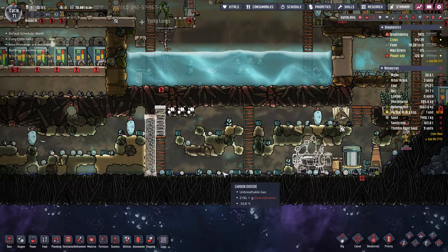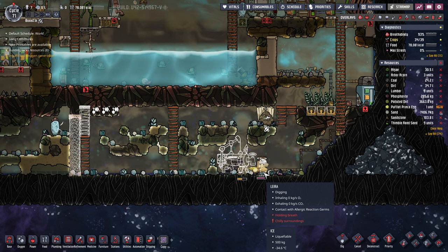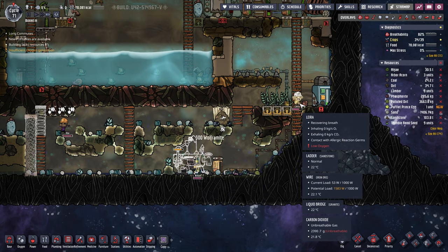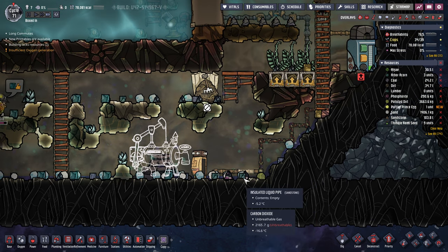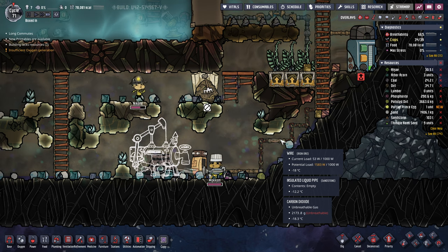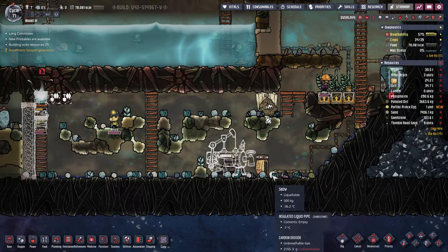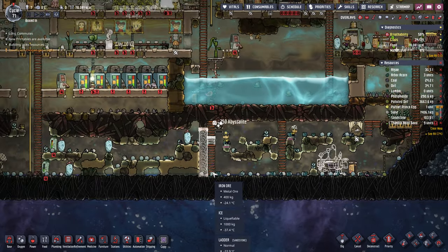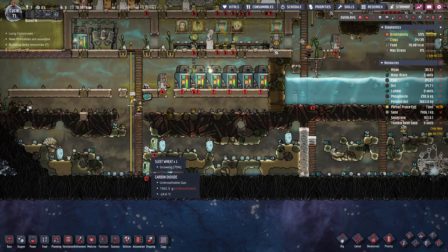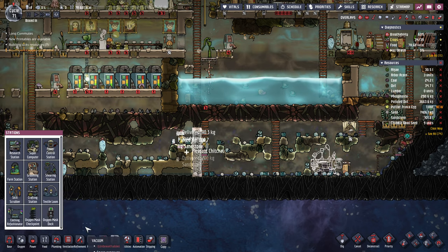They don't have anything to breathe in here at the moment but I think they'll be able to hold their breath. I'm going to have to put a liquid lock in here. I kind of want to fill this area with oxygen but our food is being kept fresh in the CO2 area here. We could do oxygen masks — I don't really use those much but there is an oxygen mask setup.